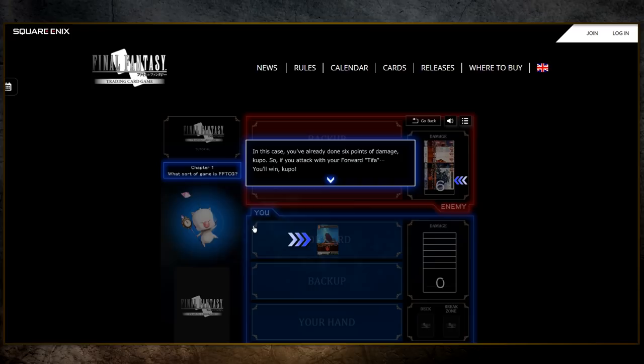What you see here is essentially your playing field. Typically, if you were playing in a store, you'd be using a nice playmat, and that playmat would be split in half, with the front part being used for your forwards — your attackers — and the rear part for your backups. In FFTCG we're playing with 50-card decks, and every time you receive a point of damage in the game, you're gonna flip the top card of your deck and place it in your damage zone. Your opponent has 6 cards in there, which simply means they've received 6 points of damage.